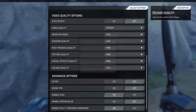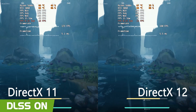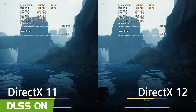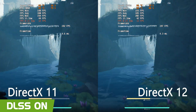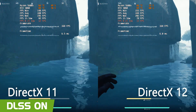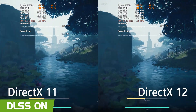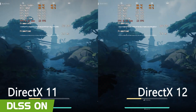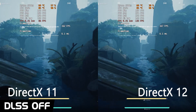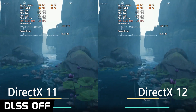Now I'm curious to see what would happen if I lowered some of my graphics settings. What we can see is that DX 11 and DX 12 perform very similarly, except that DX 11 does seem to have a slight advantage handling one percentile lows. If we disable DLSS however, it does look like DX 12 outperforms DX 11 on lower settings.